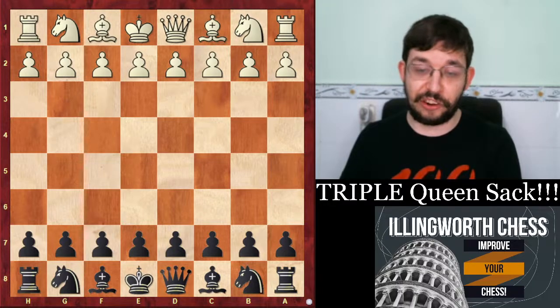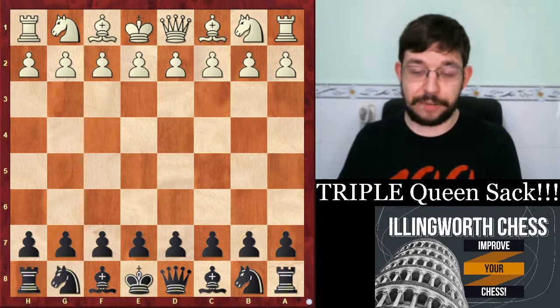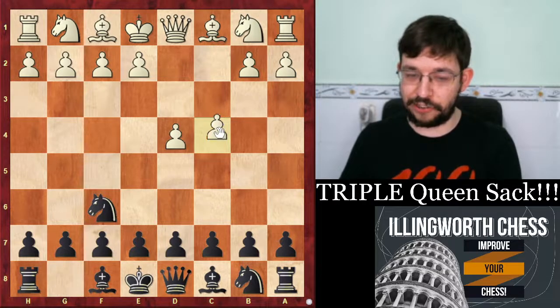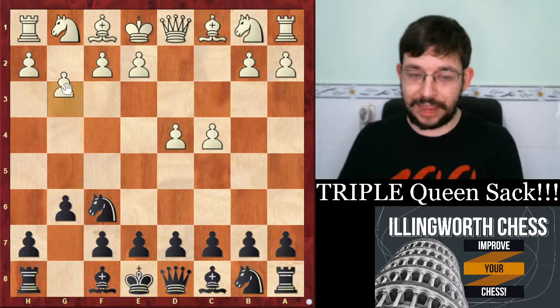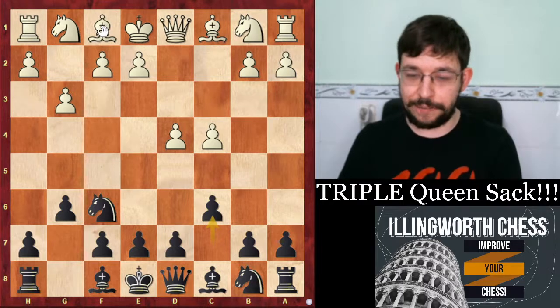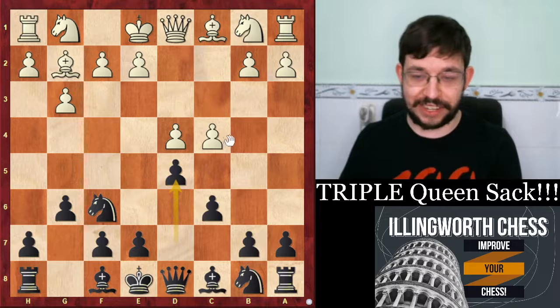Before I get into that game, I want to show you a game by Bobby Fischer, where Fischer defeated Robert Byrne in just 21 moves in New York 1963. I'm going to cover that game a bit more quickly so we have a lot of time for the main game, but this one is also an absolute brilliancy. If you want to see more brilliancies, do make sure to hit that like button and consider subscribing for more of my Grandmaster chess videos.